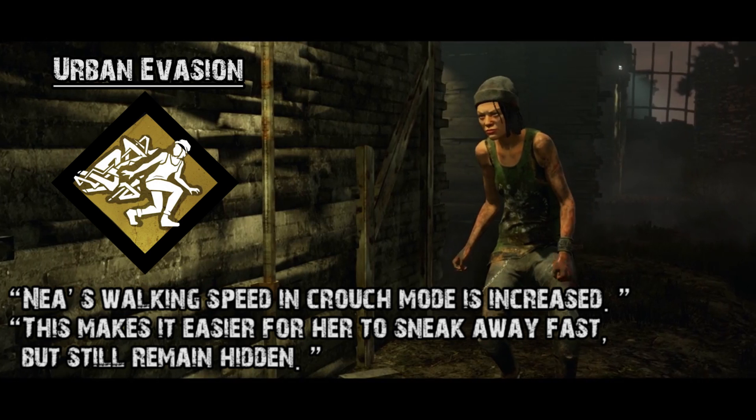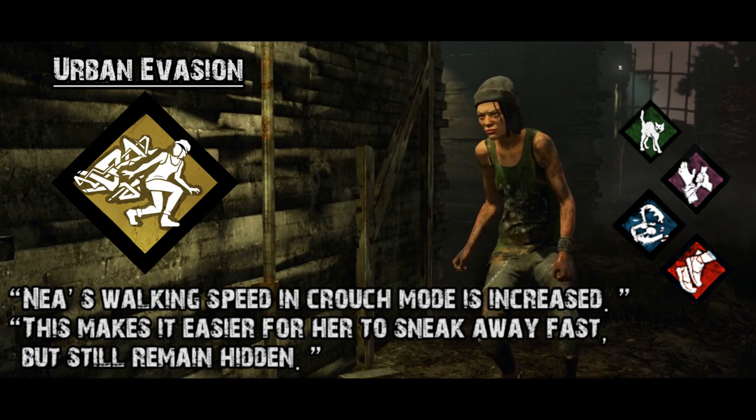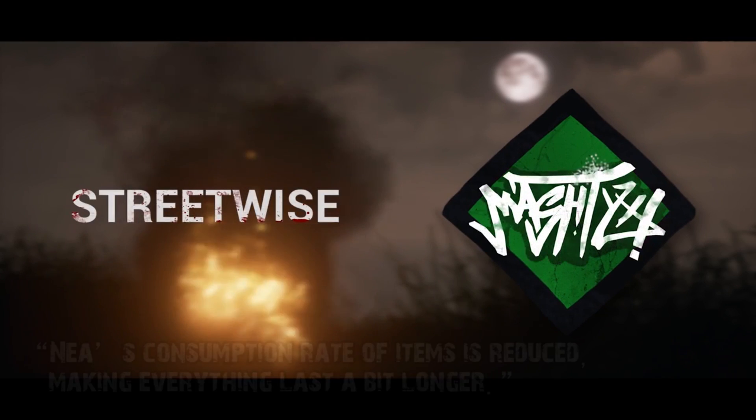The perk would be better honestly if they increased her walking speed in general rather than just the crouch speed. Around trees and objects where you want to stay hidden and not be found, it could be okay. If you don't have an amazing build — I run Spine Chill, Self-Care, Saboteur, and Sprint Burst; sometimes I'll throw on We'll Make It with a med kit to get people from basements and heal before the killer gets back — then Urban Evasion is a six to ten in usefulness. Balance Landing is a two or three out of ten.